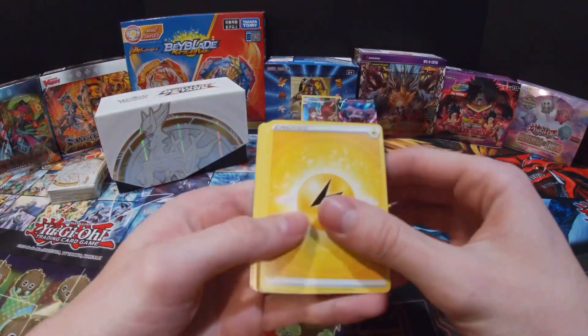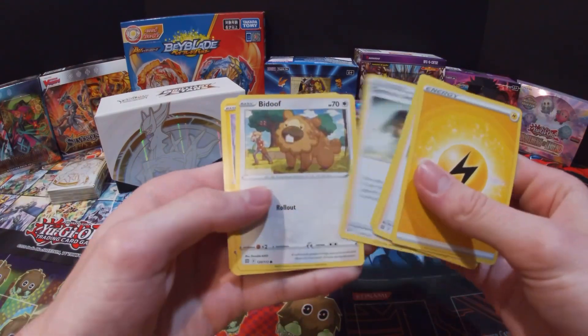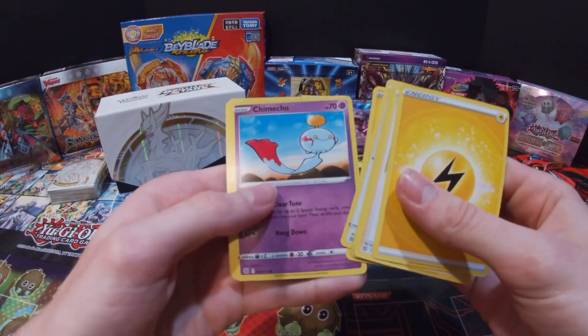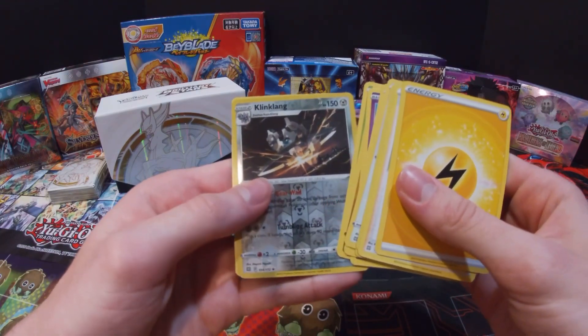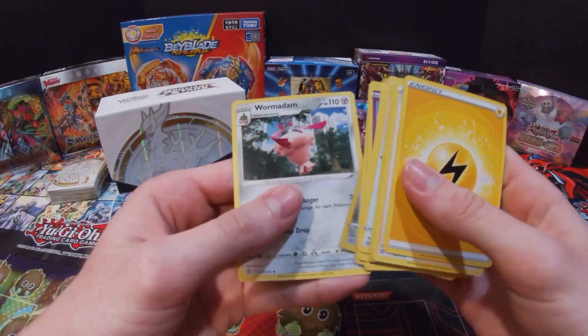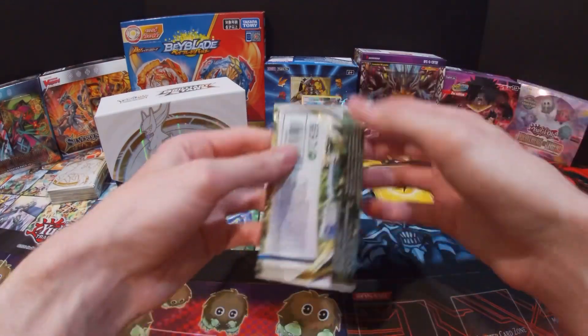Electric Energy, Clang, Cynthia's Ambition, Bidoof, Electabuzz, Chinchino, Gible, Turtwig, Clinkle, and then Wuormdan. Alright, only four packs left.